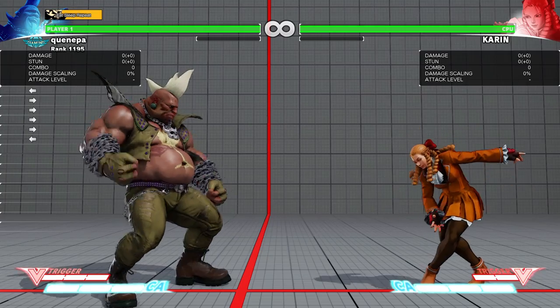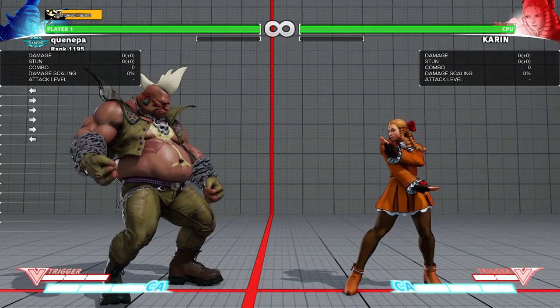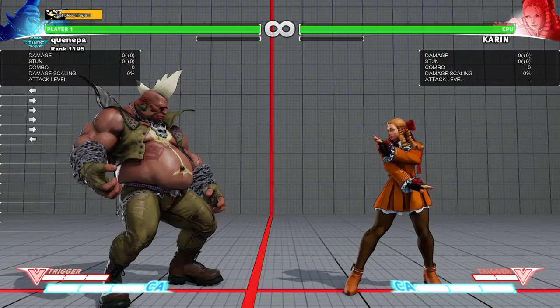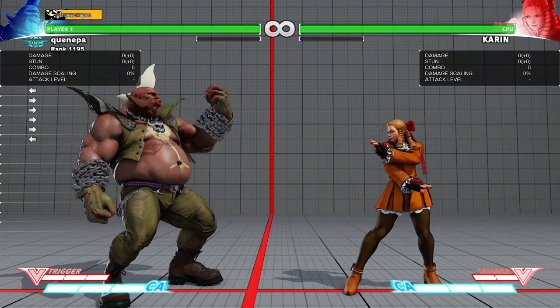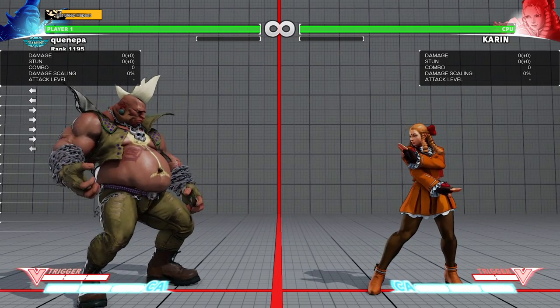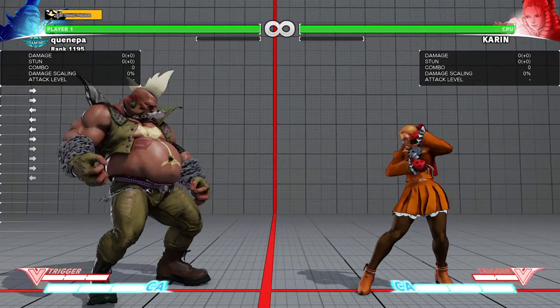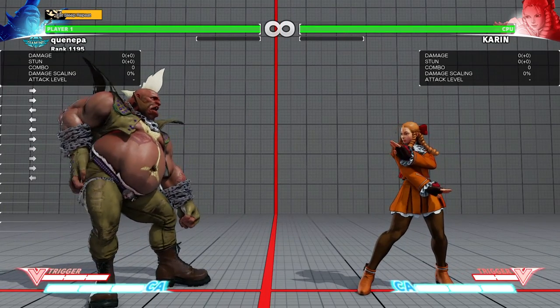The regular Bullhorn does the job better than the EX Bullhorn in certain situations where you would use it. Since it has three-frame armor, you'd use it in frame traps, but the regular Bullhorn will be able to beat those because it shrinks the hitbox. I'll explain a little further after you see what's happening.